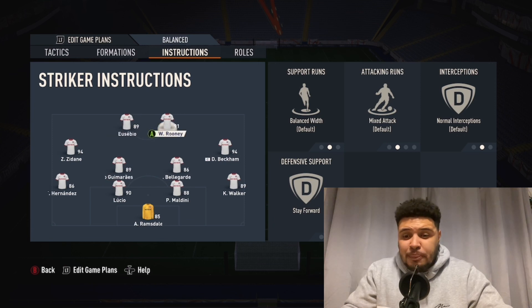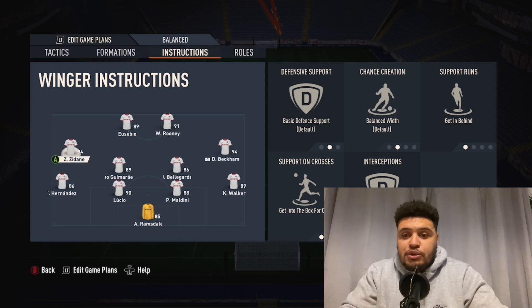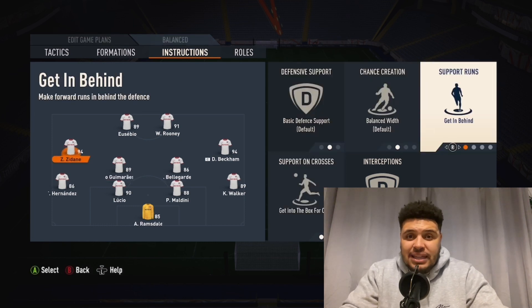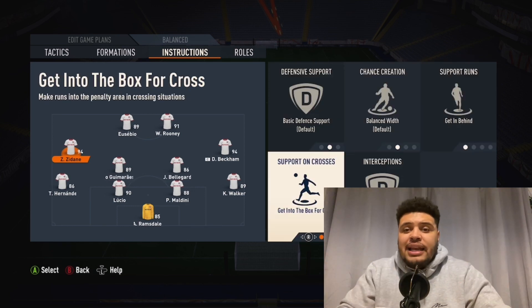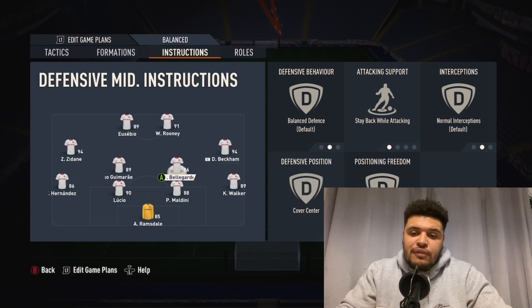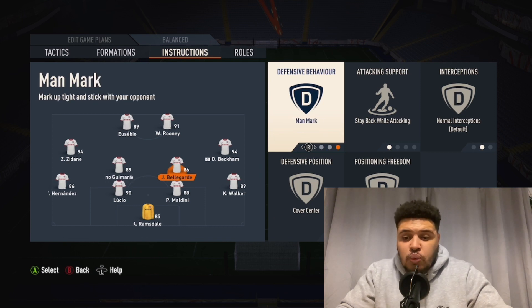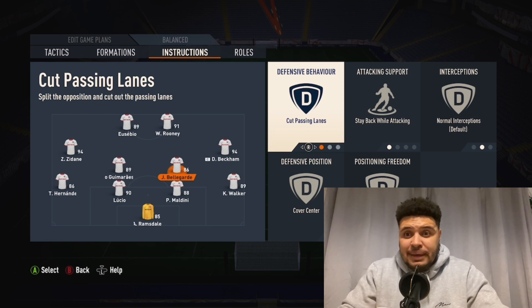You can have strikers on stay forward — play around with it a bit. Wide players, you do want them to get in behind — that is going to be key — and get into the box. You want them deep into the box, creating an overload. You want little options for triangles. From the right-hand side, when the ball's on the left, he'll make that cutting run and get in behind. Both midfielders — this is the key — you want them on stay back whilst attacking. You can play around with cutting passing lanes, but I find it a bit excessive. Two good DMs are going to be absolutely fine.